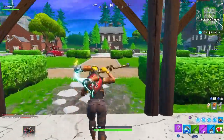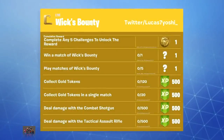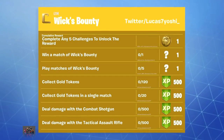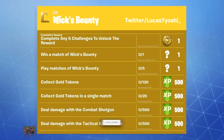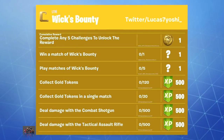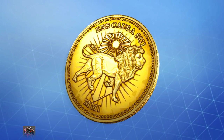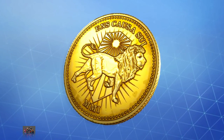All weekend we are going to be getting the Wicks Bounty LTM. On the screen right now you can see the Wicks Bounty challenges: you've got to win a match of Wicks Bounty, play matches of Wicks Bounty, collect gold coins, collect gold coins in a single match, deal damage with the combat shotgun, and deal damage with the tactical assault rifle. It's not sounding too hard, and if you complete all these challenges you unlock the gold coin back bling.